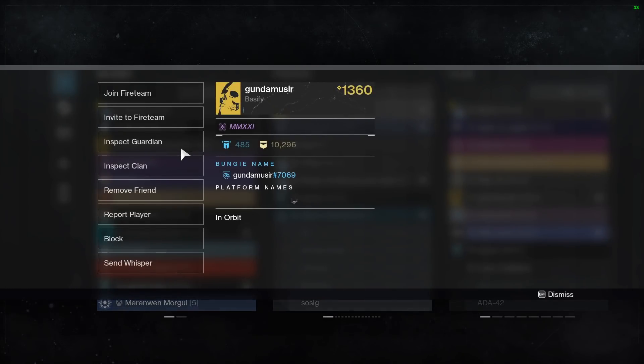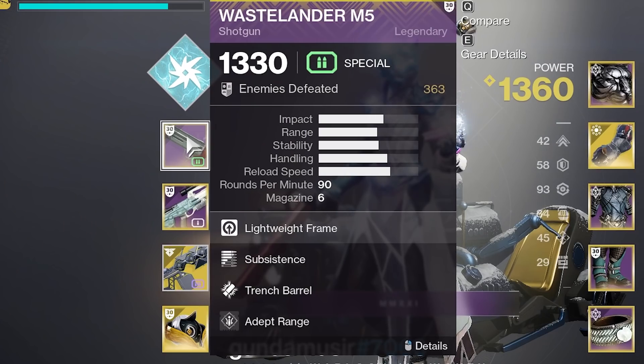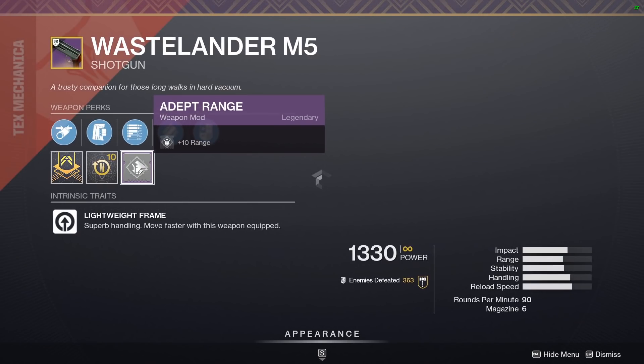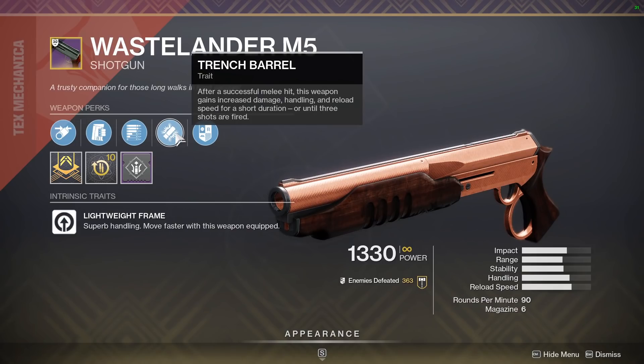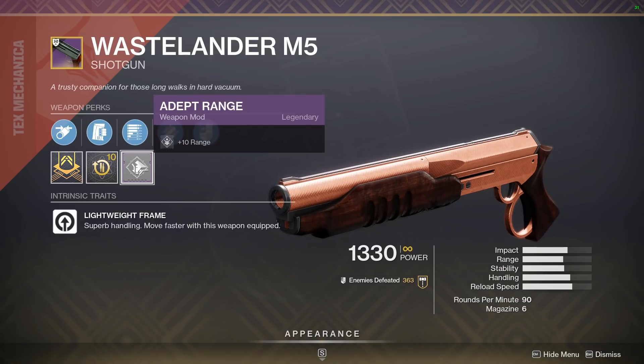Here, let me see what you're running. Wastelander — wait, what the hell? Troll build? No shot, you got Adept Range on Wastelander. That Wastelander with the Adept Range is gonna map people — it's like a Chaperone. It's low key better than the Chaperone in my opinion, only because you get that lightweight frame.